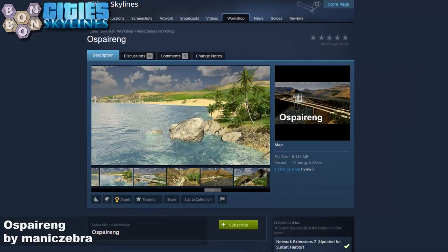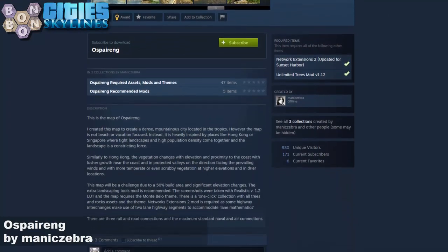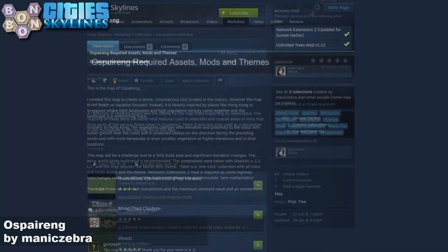What do we need? Well, no DLC required today - that's interesting and good for those that don't have the DLC. Network Extensions 2 is listed, and the Unlimited Tree Mod, because there are a lot of trees.